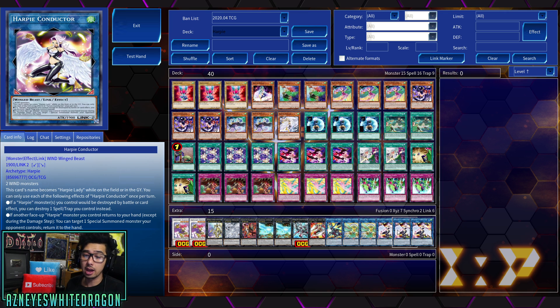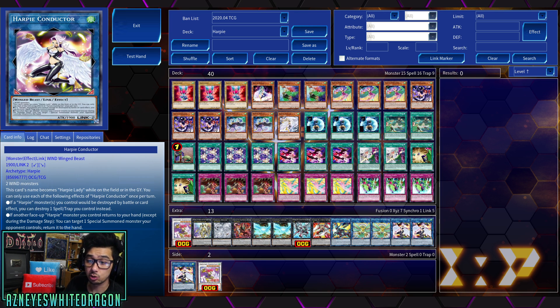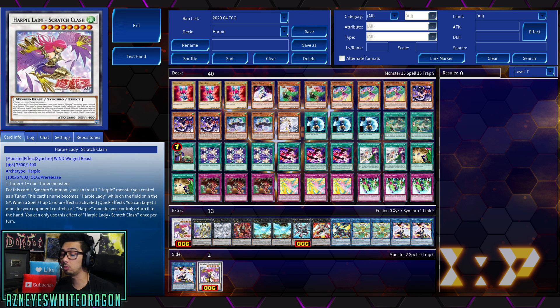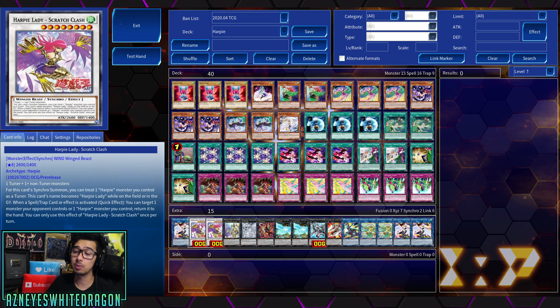You can destroy a Spell or Trap. If a Harpy Monster you control is destroyed by a card effect, you can go ahead and proc their other effects. The ideal goal is to make Chidori. If a face-up Harpy Monster you control returns to your hand, except during damage step, you target a special summoned monster your opponent controls and return it to the hand. If you want to bounce back one of your own cards — say you have another Harpy card and they target it to destroy it or mind control it — you go ahead and bounce that card back to your hand, then activate this and target a special summoned monster and bounce it back. They need more negations to be more viable. But that's kind of how the Harpy Synchro deck works with the new Harpy build for 2020.